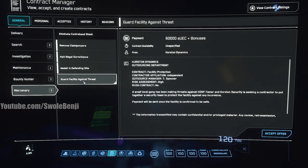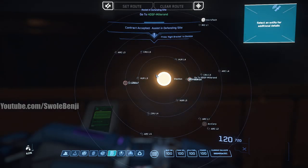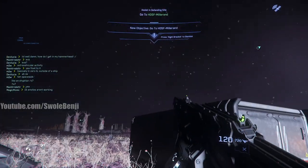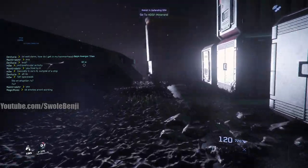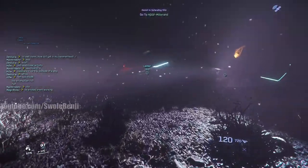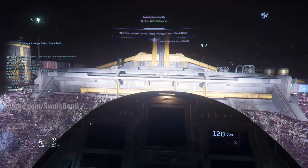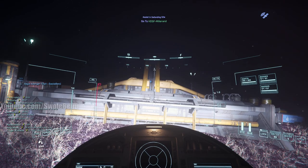Going to the next contract - mercenary, 'Assist Defending Site,' illegal surveillance - no. We want the 15k one at Millerend, the most secure ones that don't bug out or take forever to complete. There's a cool thing about doing these bunker missions: it's hard to get disrupted by whales. Whales are people that spend thousands of dollars on this game for super mega power ships.